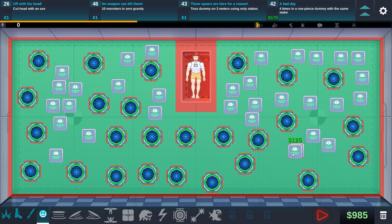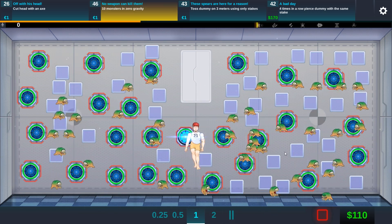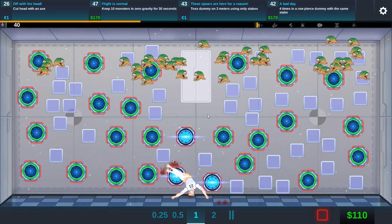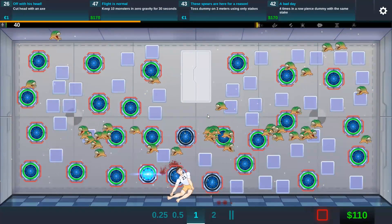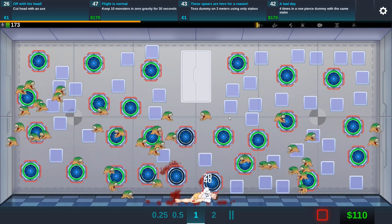Last time we used the monsters, they actually got set on fire by some of the fire guns — kind of like a wombo combo. Let's see what happens if we put them in zero gravity. They actually go flying — oh, that's pretty cool. We've got flying monsters now. What's better than just a normal monster? It's obviously a flying one, right?